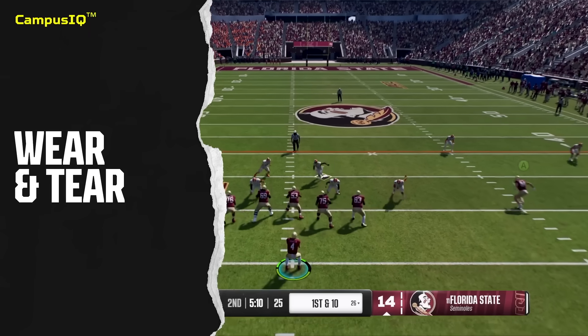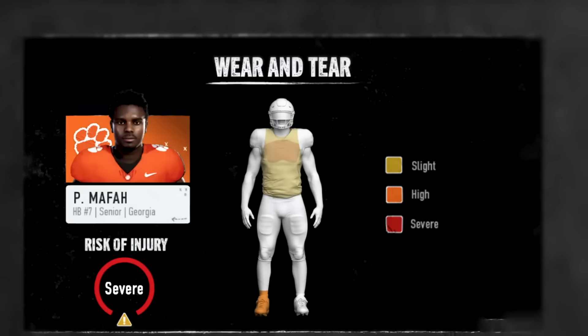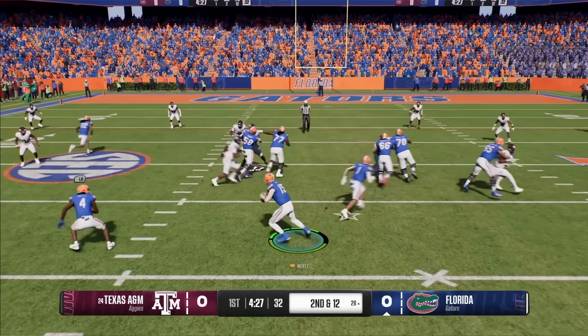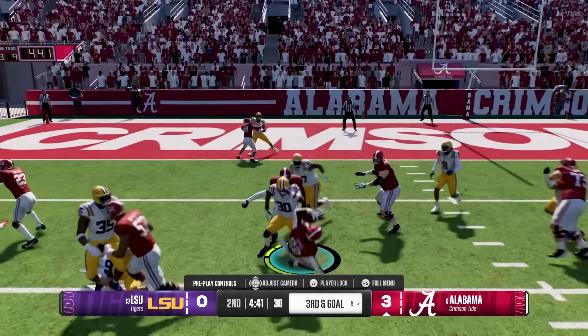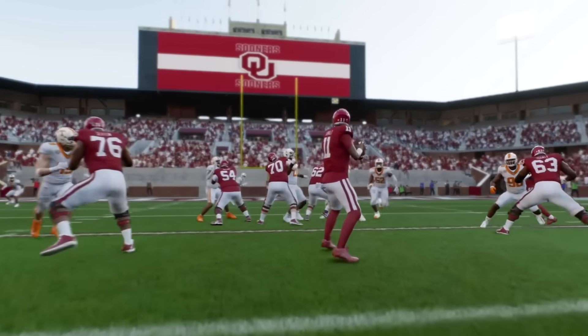One of the most intriguing new features is wear and tear. This reminds me of a feature in Head Coach 09 where different body parts have different health ratings. In this game, it works more like a damage system. So if your quarterback gets hit in his throwing arm, you could be losing throw power, throw accuracy, carrying — that sort of thing.